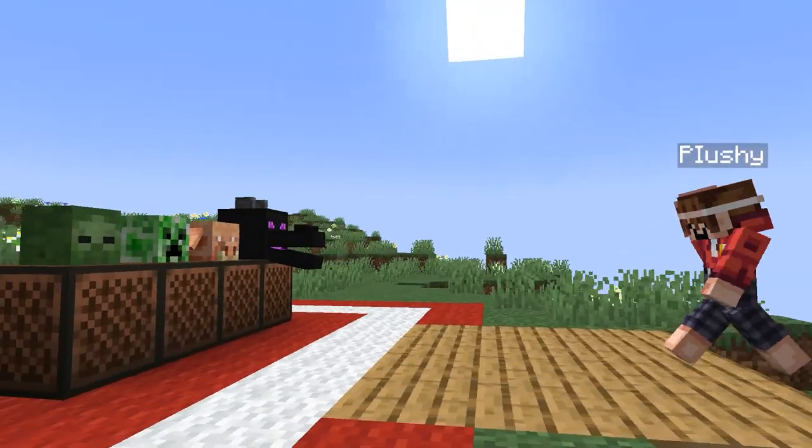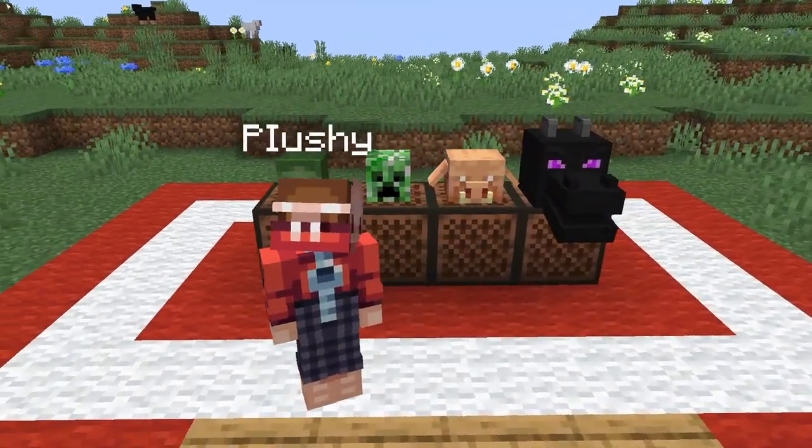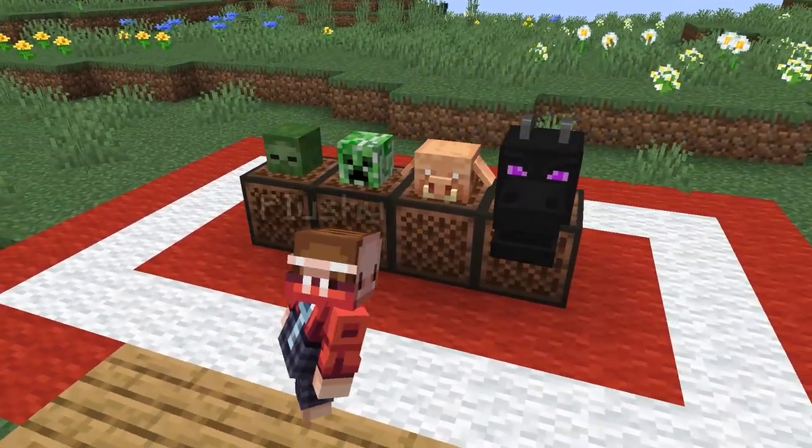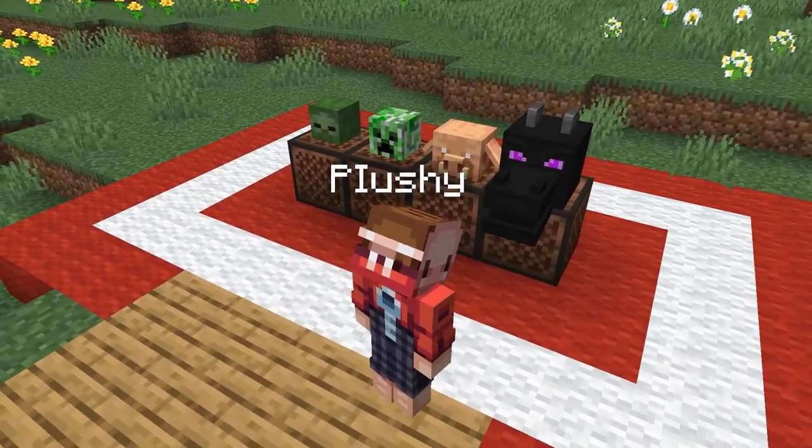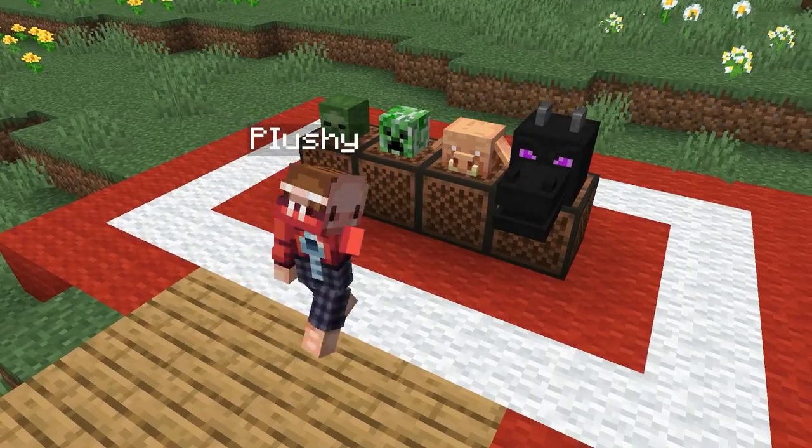A new feature has been added to note blocks — if you place a mob head above a note block, that mob's sound will actually play. So for example, if you place a dragon head, an ender dragon sound will play. This will definitely make for some pretty insane builds in the future.